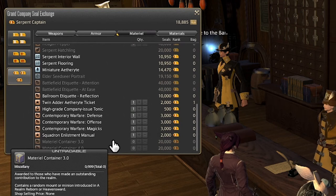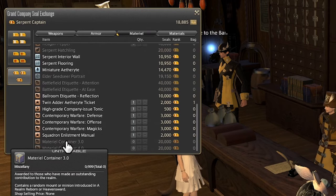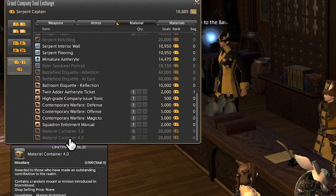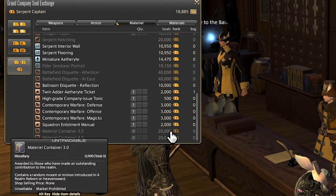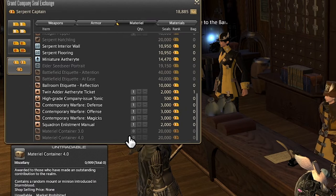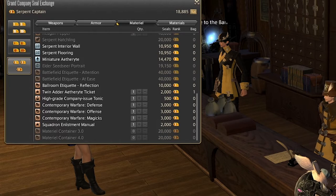The next two items are quite interesting: we have the Material Container 3.0 and the Material Container 4.0. These are loot boxes that contain basically a random mount or minion introduced in a certain group of content. The 3.0 contains all minions and mounts introduced in A Realm Reborn or Heavensward, and the 4.0 contains minions and mounts introduced in Stormblood. There are some really rare items in here, and if you're lucky you can get a lot of money by opening loot boxes, but they are expensive at 20,000 seals each. If you get lucky and get a dark unicorn, that's a huge amount of money on the market board. Any one of the Eureka mounts from the 4.0 is honestly going to be worth the investment anyway, because Eureka is super grindy.